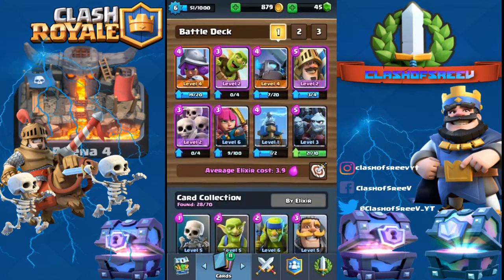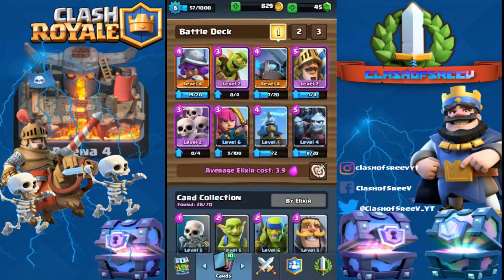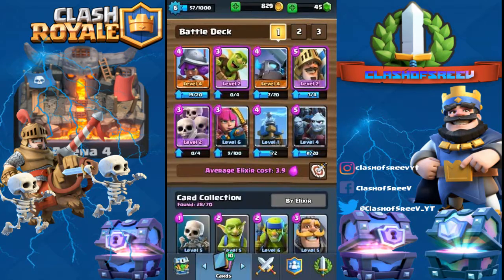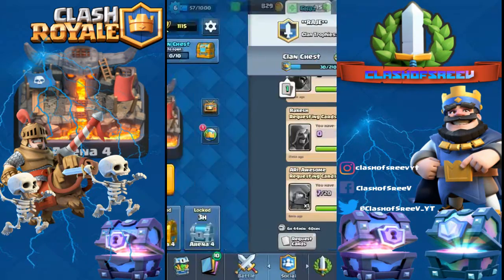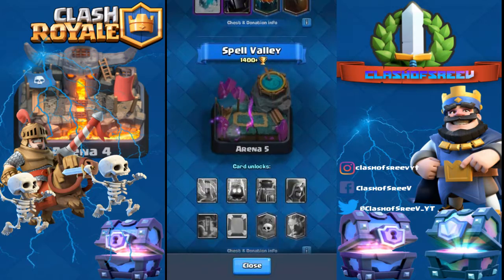Let me upgrade my Minion Horde again — it's now level 4. I'm not sure whether Minion or Minion Horde is better. Let's see what troops we still need to get in PEKKA's Playhouse. We want to get the Lava Hound, Inferno Dragon, PEKKA, Freeze Spell, Hog Rider, and Inferno Tower. Thanks for watching guys, peace!